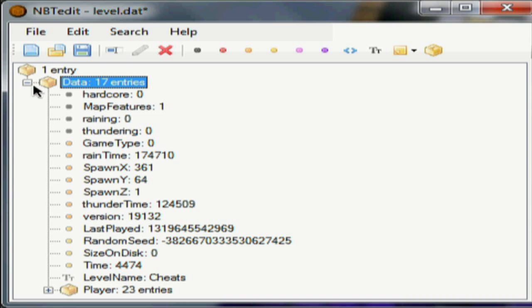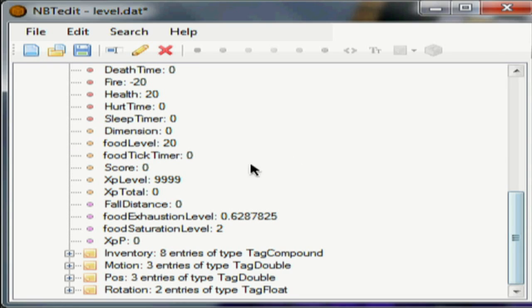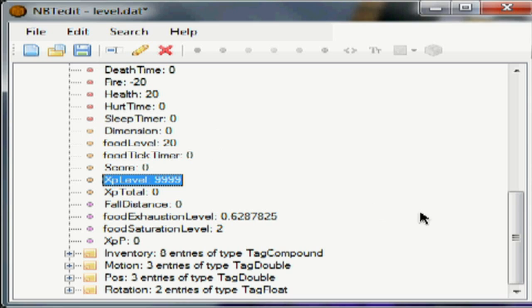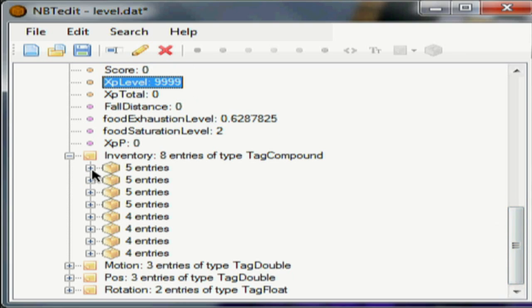Alright, so here we are in NBTedit. You're going to open up the data tab after you've loaded your world from here. You just click on that and navigate to your saves folder, find the level.dat, and open that for the world you want to change. You can change if it's on hardcore, your game type, whatever you want. So let's open the player tab — you can also change any of that. If you want to change your level of XP, go down to XP level, change that to whatever you want. Double-click to change, enter to finalize. Make sure you back up your worlds before you do this — otherwise something might happen. I'm not saying it will, but there's still a chance.